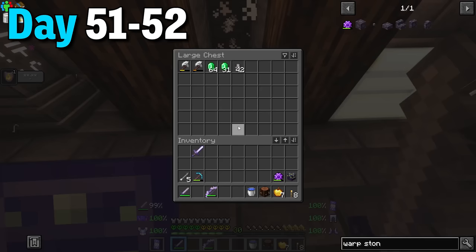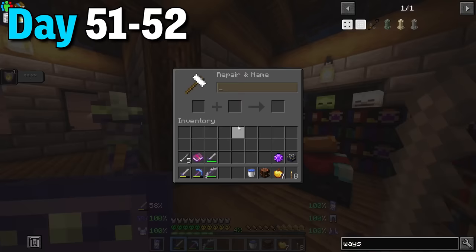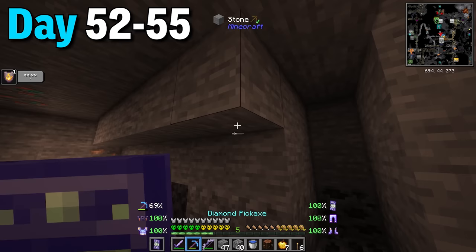I used the emeralds to level up the librarian but its trades kind of sucked. I ended these days off by putting sweeping edge 3 on my dragon bone sword. With the new influx of emeralds I started to prepare a trading hall - this was going to be right across the mob killing chamber and filled with tons of unique new villagers.